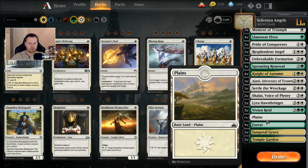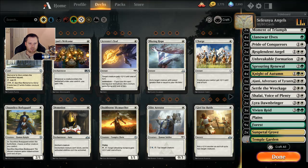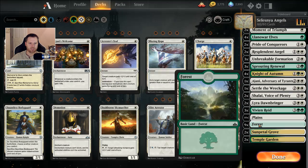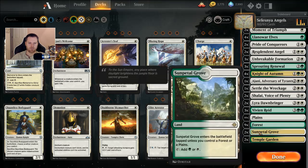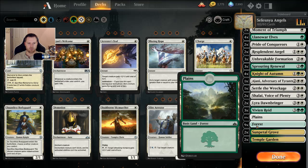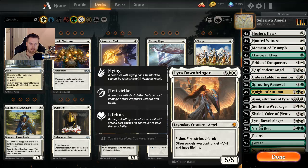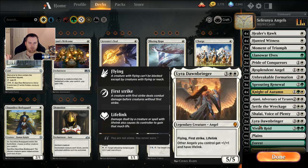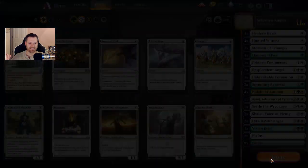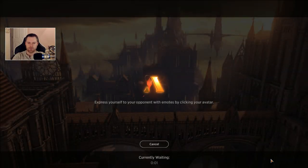My land base is a little weak. I don't have any more Sunpetal Groves or Temple Gardens, so I'm running ten Plains, nine Forests. I don't have any tap lands. I could drop some basics and add tap lands, but for now I feel like it works okay. I'm about to get mana screwed in the playtests, but let's see how it plays out.